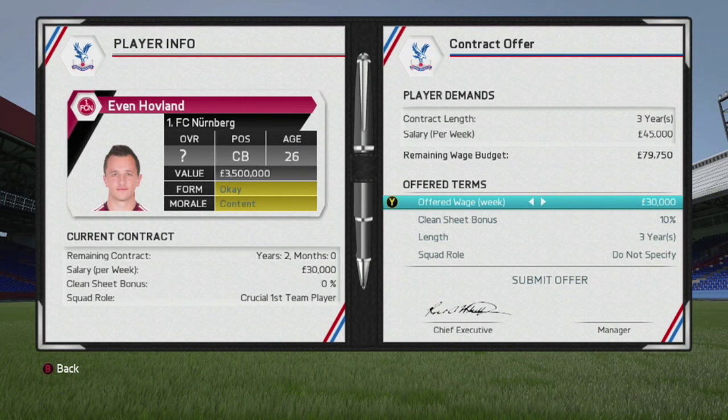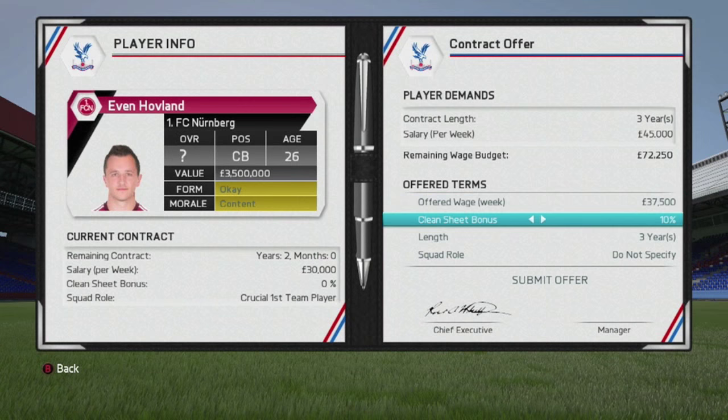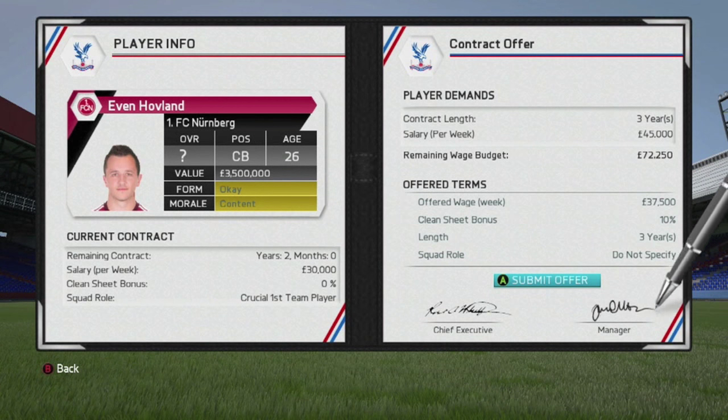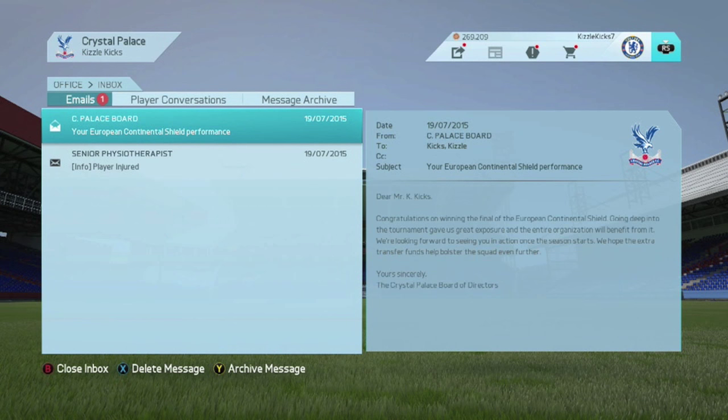Eric Hovland — we had our offer accepted, but he sent us a counter offer saying he wants 45 grand a week or he's not coming. We decided to up the offer to 37 and a half grand a week — that's probably as high as we're going to go. We also received an additional 2.3 million from winning the European Continental Shield, and a little message from the board saying congratulations, which was a nice touch.